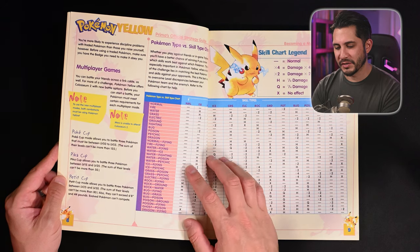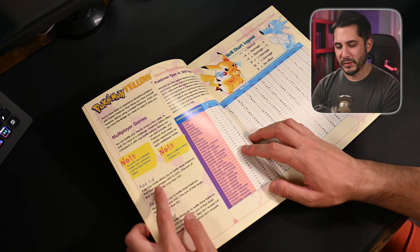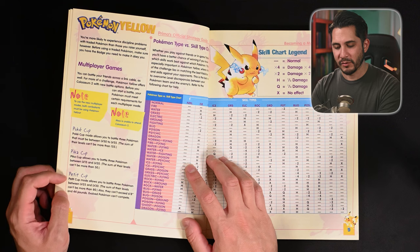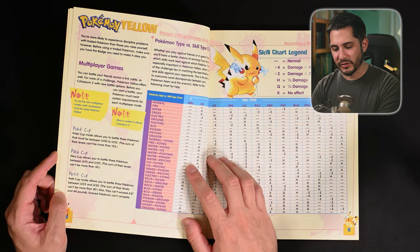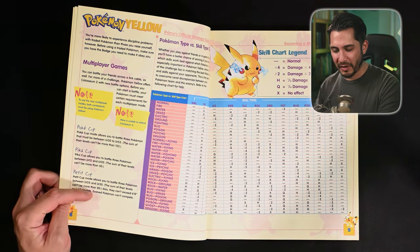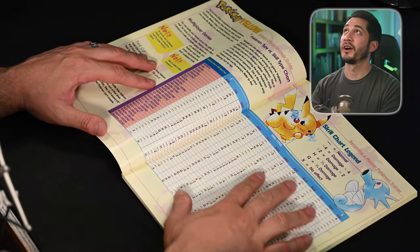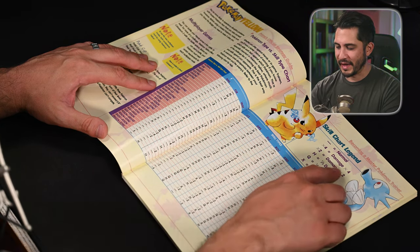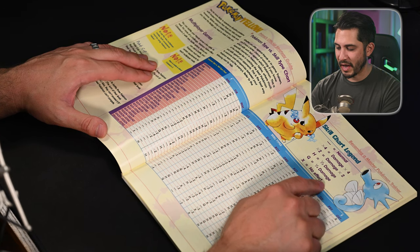You could battle your friends across the Link Cable. Pokemon Yellow also offers the Coliseum 2 with new battle options. The Poke Cup allows you to battle three Pokemon between level 50 and 55. The Pika Cup allows you to battle three Pokemon between level 15 and 20. The Petite Cup allows you to battle three Pokemon between level 25 and 30 — they also can't exceed six foot eight and 44 pounds — and evolved Pokemon can't compete. The guide also has a Pokemon skill type versus chart going into detail about type matchups.